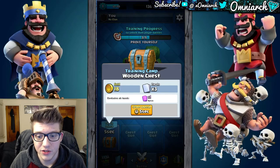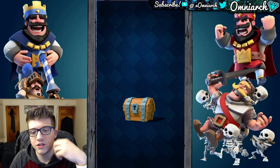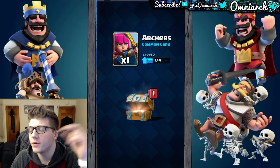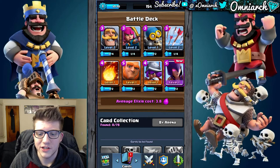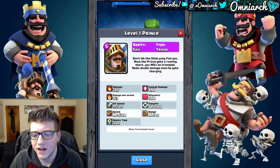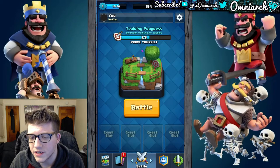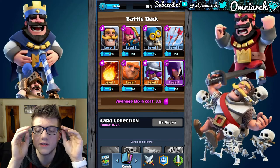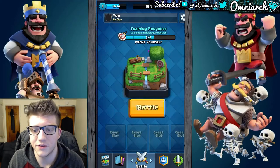Now we're going to get an epic card, which is cool — you don't always get an epic from free stuff, so epics are a little harder to come by than some other cards. We got the witch. Now, that might be programmed to give you a witch every time — or you might have gotten either the skeleton army, baby dragon, or the prince. The witch is epic — she's purple. The witch is actually one of my favorite cards in the game because she's very good at counterpushing. She spawns skeletons, but we'll talk about that more later.